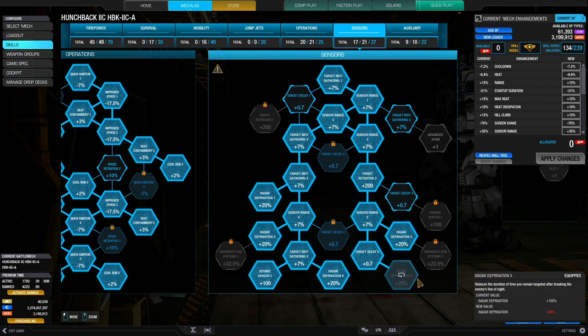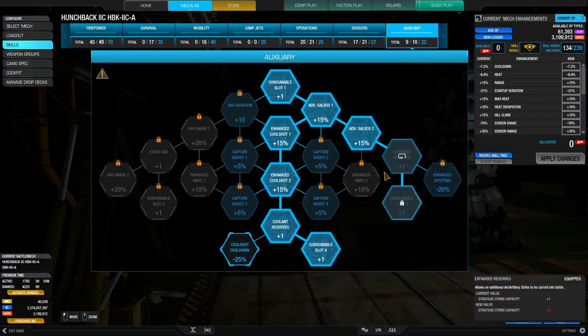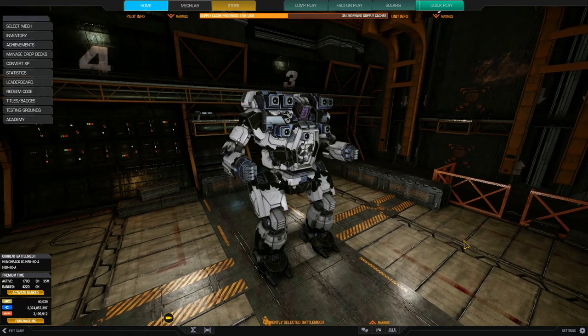More importantly I'm getting five nodes of radar deprivation — that's 100% radar deprivation. Once you move into cover, the enemy loses locks on you instantly. The idea is to hill hump with those high mounts, fire, quickly reverse, and the enemy loses locks so return fire — especially missiles — has a problem tracking you. Finally, nine nodes into auxiliary for two air strikes and two cool shots. I didn't get the cool shot cooldown because the heat dissipation is already amazing — the gameplay will show you just how good it is.